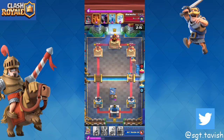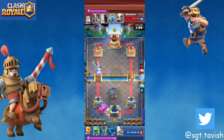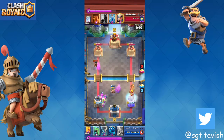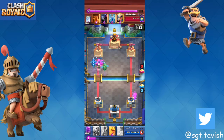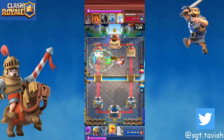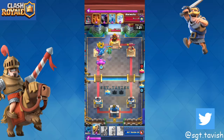If it's a pekka you just play an e-dragon, otherwise he can three-crown you faster. If he doesn't, you just ignore his battle ram and bandit — he's not going to three-crown you. Just go opposite lane hard. Each time he commits an offense, he's getting three-crowned faster. You can see we ignore the bandit and battle ram — fortunately the bandit was going to the barb hut.